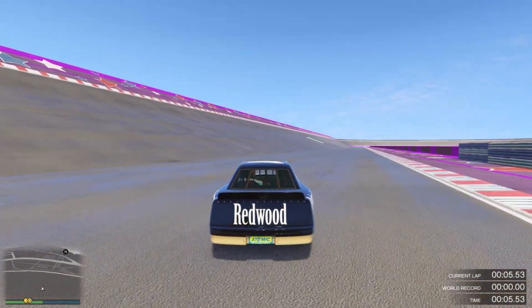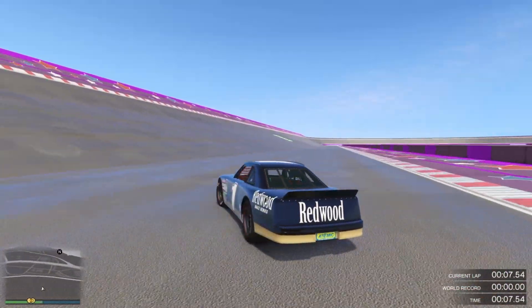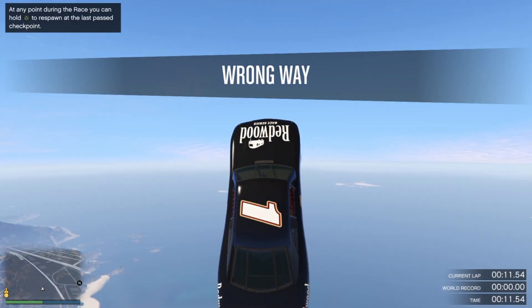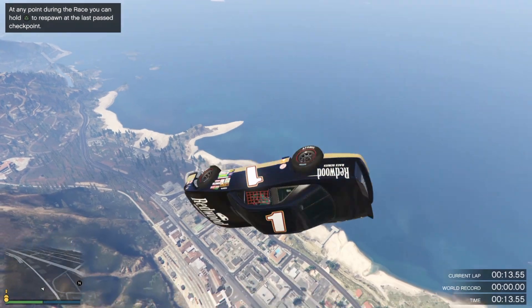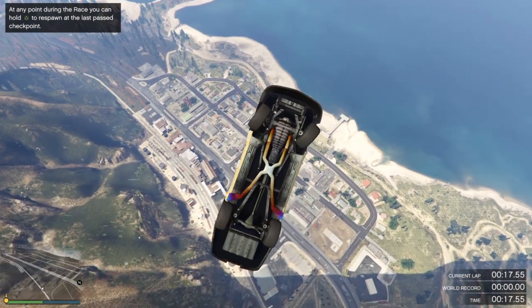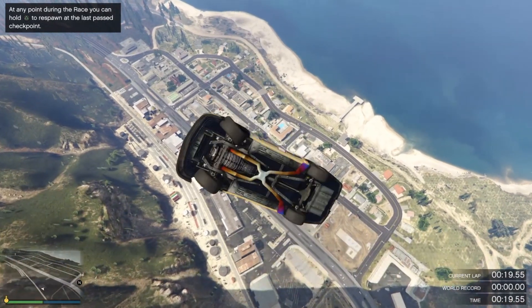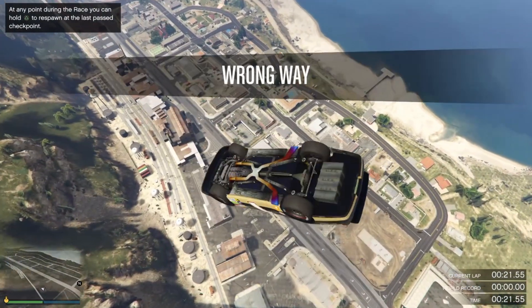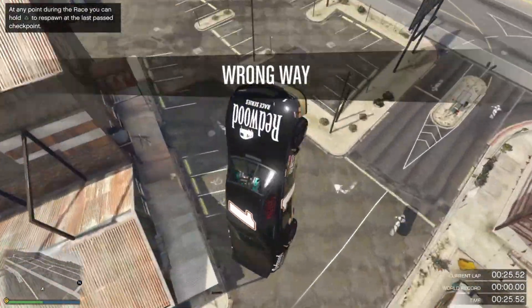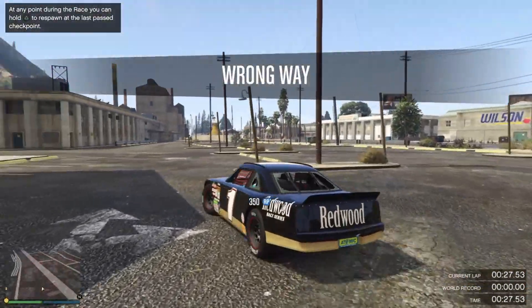Once the race starts, back out and jump over the track. Pull the left stick back once you jump and you'll start spinning the car. Keep spinning as much as you can, and once you land you'll see the RP pop up — 350 and 200, so about 500 RP just like that.